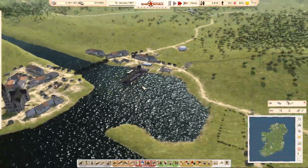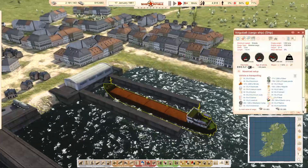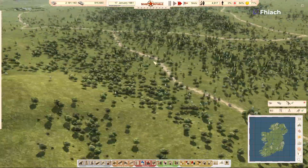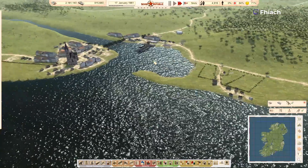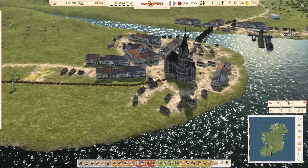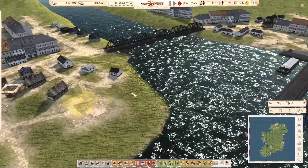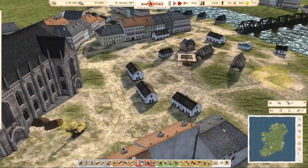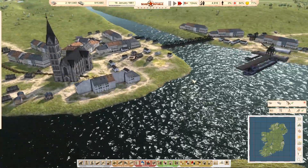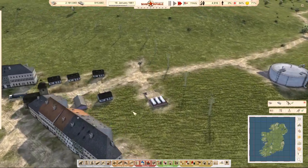Everything else was brought in by ship. I have another ship up here who brought in the bulk of our stuff. At the moment we're setting up water and electricity for Cork. And then if I can, I'll probably do another distribution office here. We're going to need to move food and stuff from the port around town.